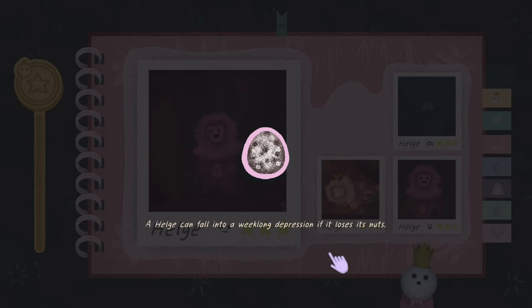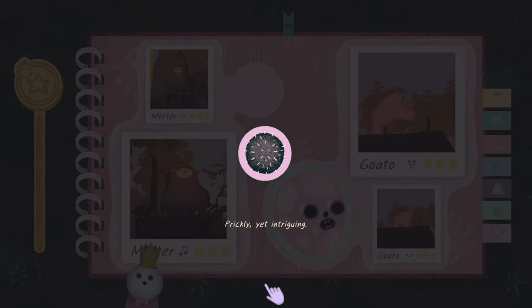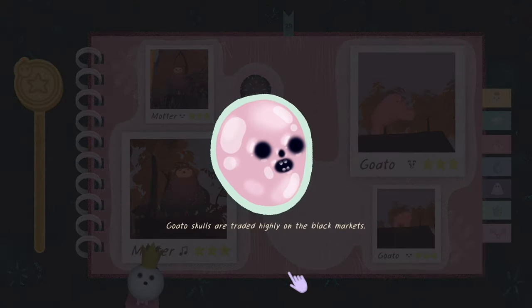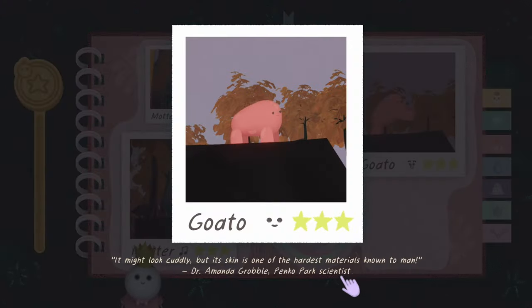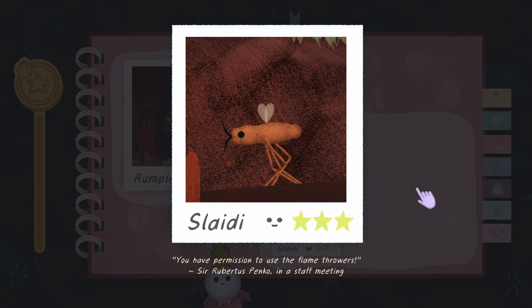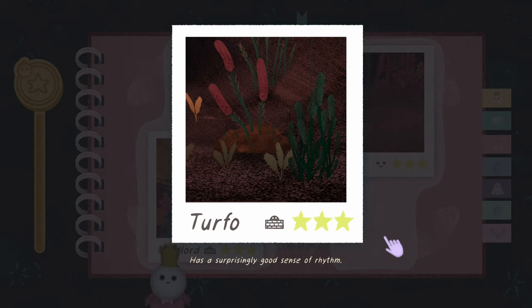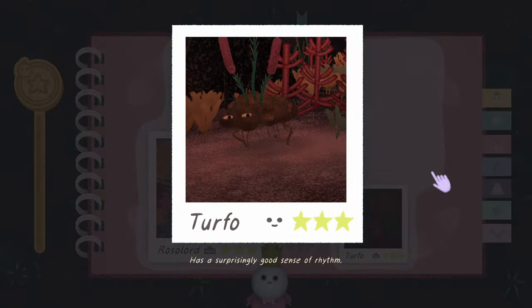'Helg does not get along with the Hokori after the big monkey bonanza.' You have to steal its thing - you have to find the sleeping one. It's on the side over the lava fall. 'Helg could fall into a week-long depression if it loses its nuts.' 'Modder: translated song memes - boop boop boop boop boop - beautiful translation.' 'Prickly yet intriguing - that's me.' 'Goato skulls are traded highly on the black markets.' 'Goto might look cuddly but its skin is one of the hardest known materials to man.' 'Slatty: you have permission to use the flamethrowers - Serobitus Penko, in a staff meeting.'